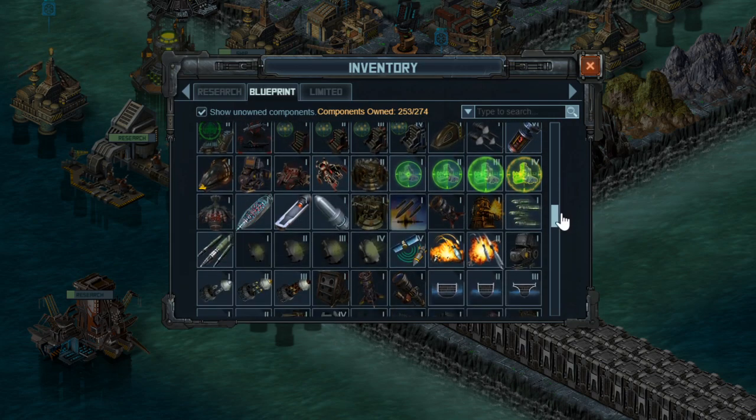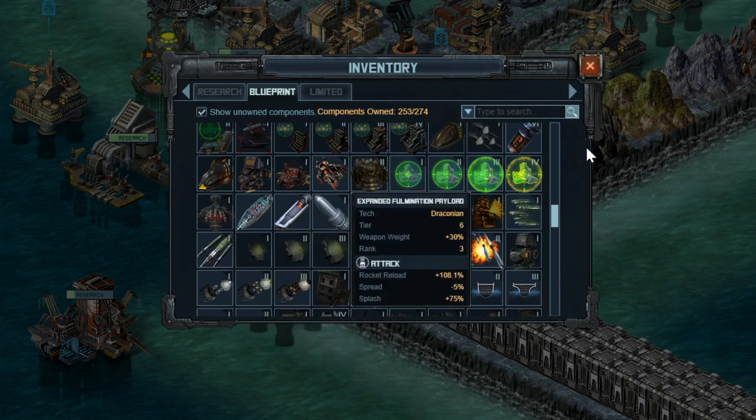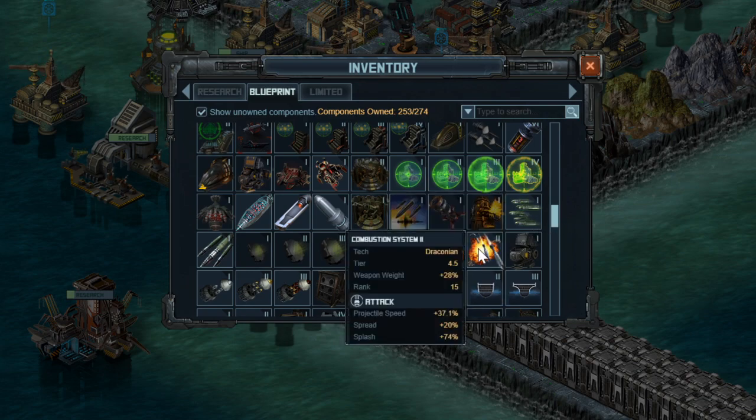Instead, you're going to want to use something that will give you splash, projectile speed, or spread of some sort. A few options include High Velocity Rounds with 110% projectile speed and a tiny amount of building damage buffs, which will help normal damage against buildings in the target. High Volatility Cartridges is also a potential — almost the same projectile speed, and does give you a tiny modifier on corrosive damage which will help out a slight amount.